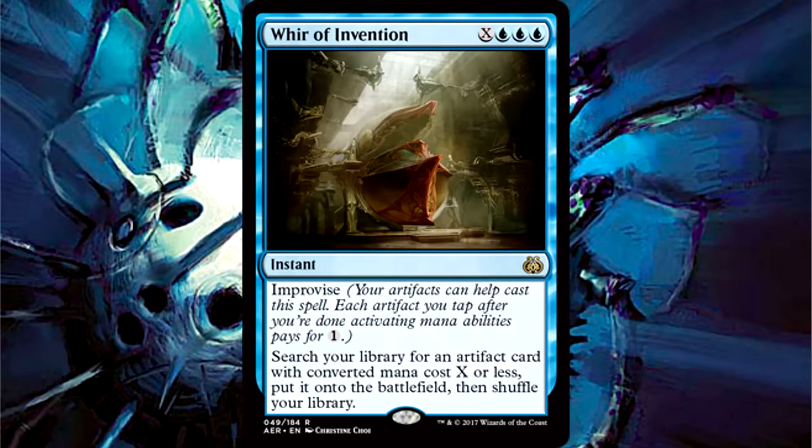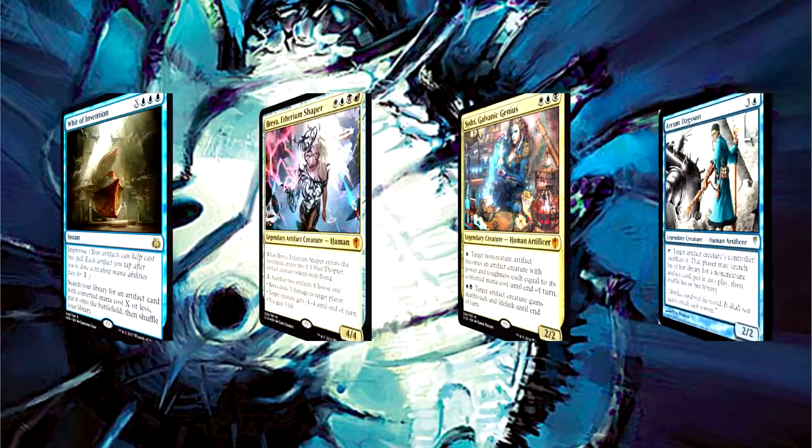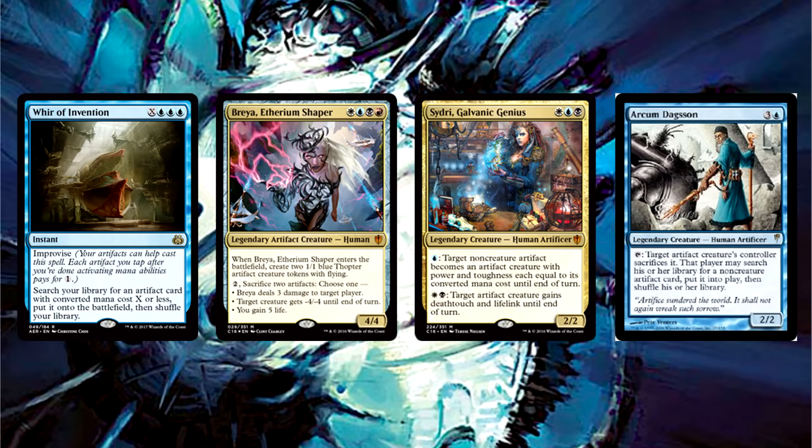War of Invention is X and triple blue for an instant with Improvise. Search your library for an artifact card with converted mana cost X or less, put it onto the battlefield, and shuffle your library. Reshape, we meet again. War provides you with something that most artifact tutors only dream of: direct onto the battlefield awesomeness. This is straight up Chord of Calling for artifacts, or at least as close as we're going to get. Its playability in Constructed has yet to be seen, but the real attention comes from Commander. It's not every day you get an efficient artifact tutor like this. What a bonkers tutor.